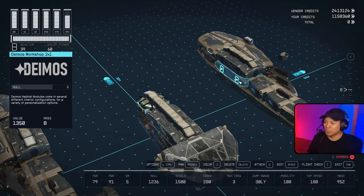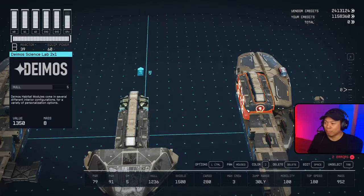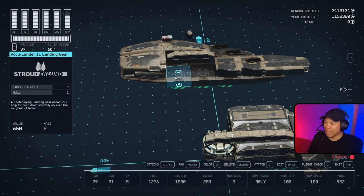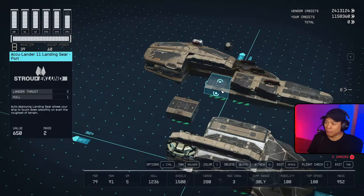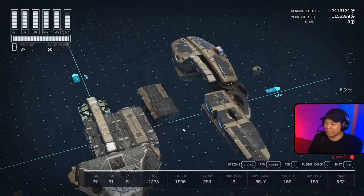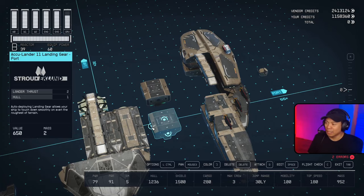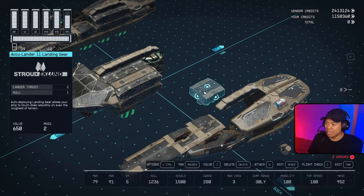Now we're gonna look at the port section. We've got the Deimos science lab two by one and the Deimos workshop two by one. We're gonna grab both of these and place them right next to the other habs. Underneath those we have the Acculander 11 landing gear in its normal orientation — you can see all the snap points are available. Then on front of that we have the Acculander 11 landing gear in its port orientation, which only has the back, forward, top, and left side available for snap points.